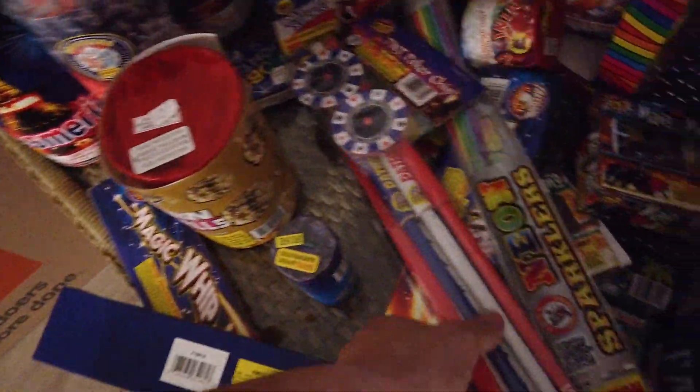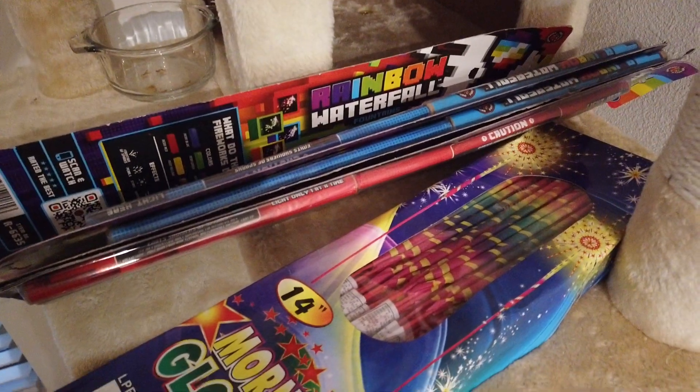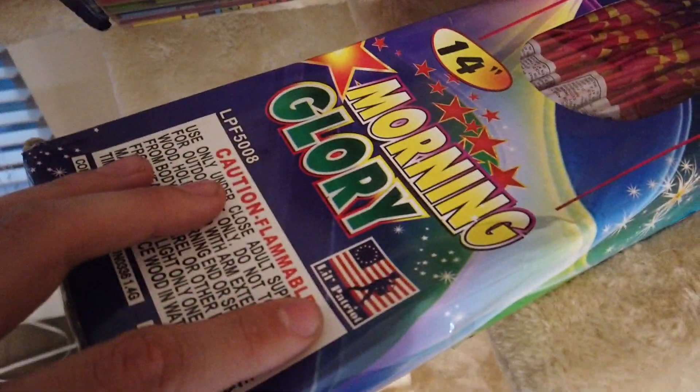Cool Fountain, Lightning Flash, Mono a Mono, Mini Pyro, Piccolo Peats, some really nice color changing wheels, some nice sparklers. On the cat tree we have a bunch of Red Apple sparklers as well as a brand new box of 14-inch Morning Glories by Little Patriot. Out there is the view from the new apartment, looking out onto the water.